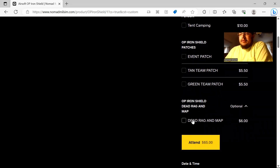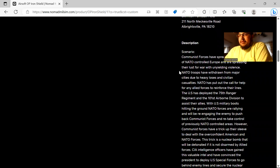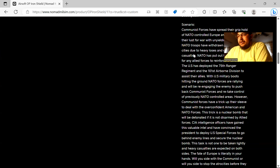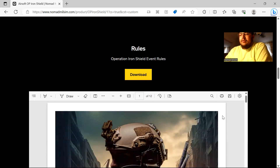If you want a dead rag, these have the map on them and are updated from the last event — spawns and objectives have moved, so the map from Sun and Thunder is not the same as Iron Shield. Then just fill it out, sign up, and pay. I'm not going to read all the text on the page — you can do that on the website — but we will get into the rules.